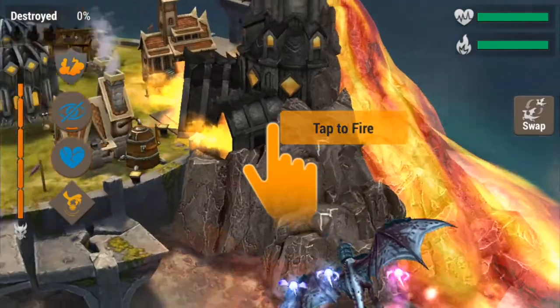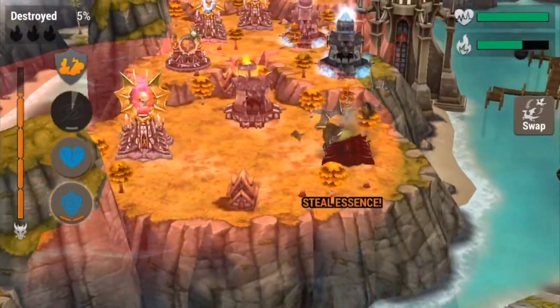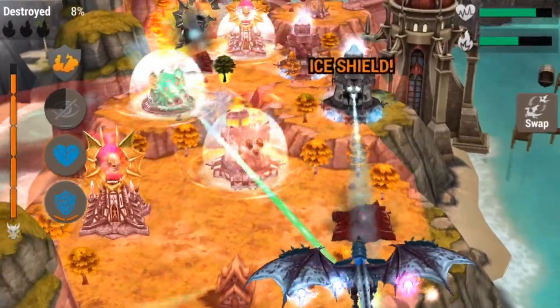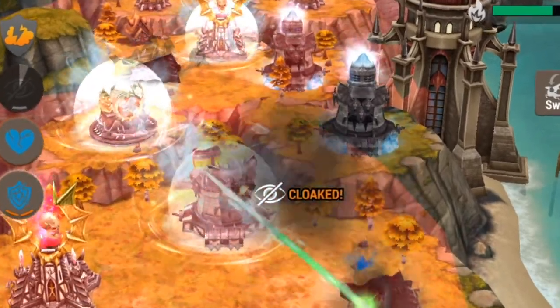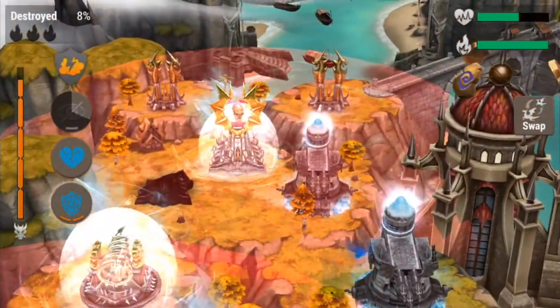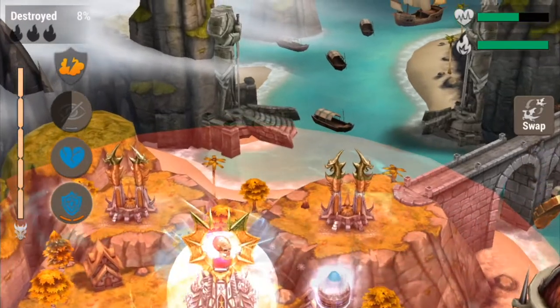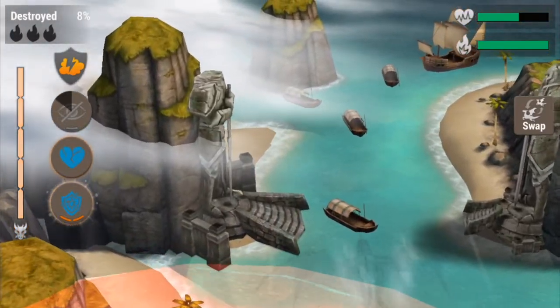Cloak can be used defensively to drop all incoming projectiles, including red and blue mage super shots. However, it requires a bit of practice, but once you have it down, it's extremely useful. When a dragon is cloaked, towers will enter an idle phase where they will not attack.